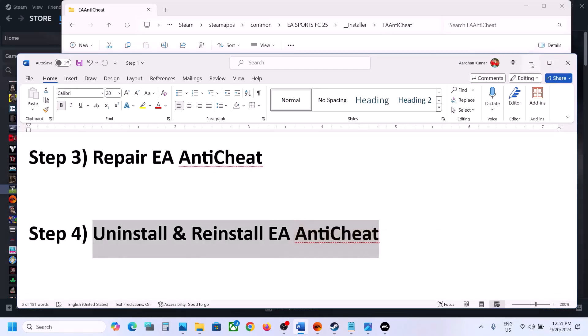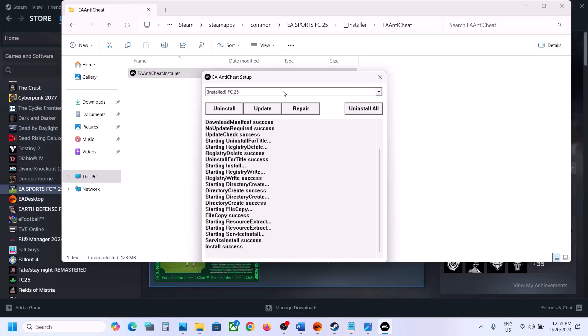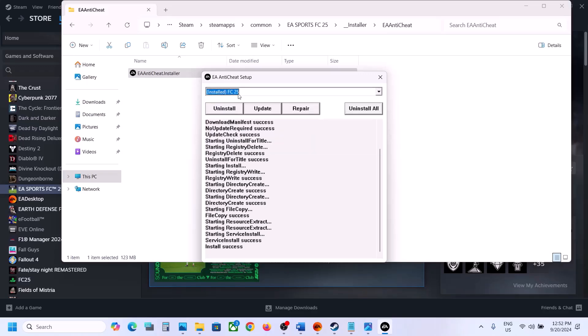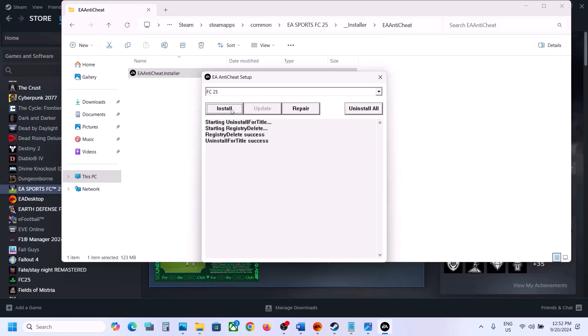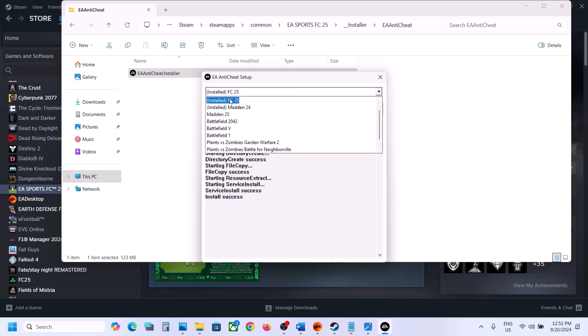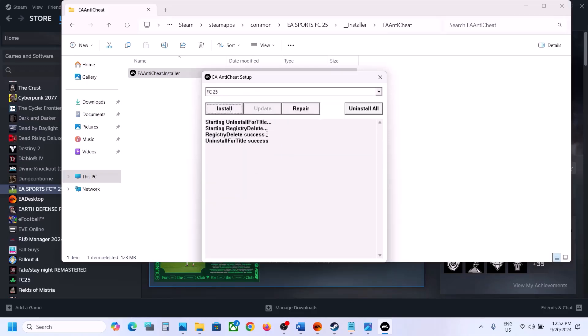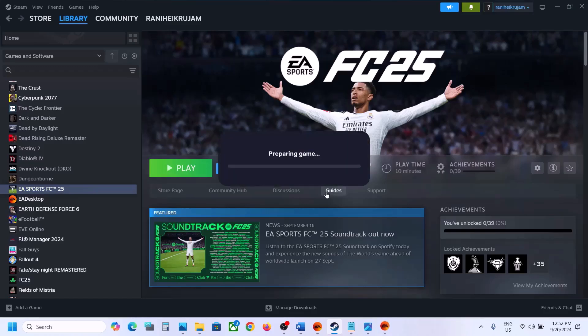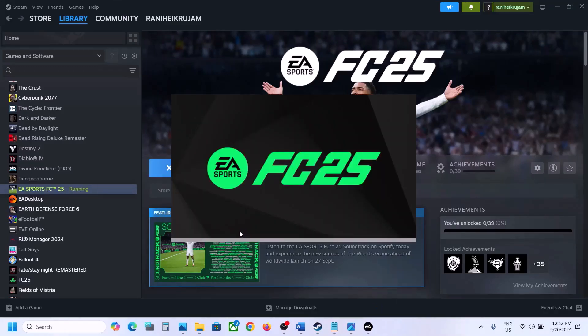If still not working, the next step is to uninstall and reinstall EA anti-cheat. Select FC 25 from the list — if you don't see FC 25, select FC 24, update it, and then FC 25 will appear. Select FC 25 and click Uninstall. Once uninstall is done, click Install. Once install is successful, launch the game and check. If still not working, select FC 25, uninstall it again, but this time do not install — close the installer. Then launch the game; during launch it will automatically install EA anti-cheat. If you receive a prompt, click Yes to allow.